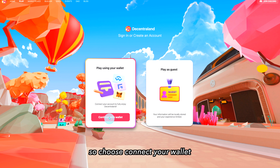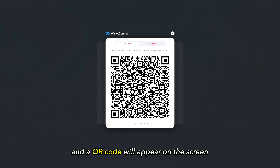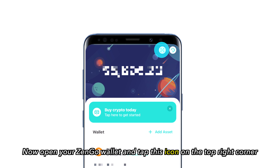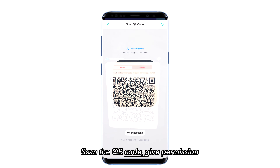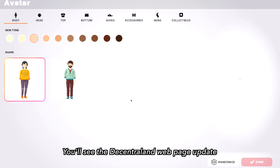Choose Connect your wallet, then click on the option Wallet Connect, and a QR code will appear on the screen. Open your Zengo wallet and tap the icon on the top right corner. Scan the QR code, give permission, and you'll see the Decentraland webpage update.